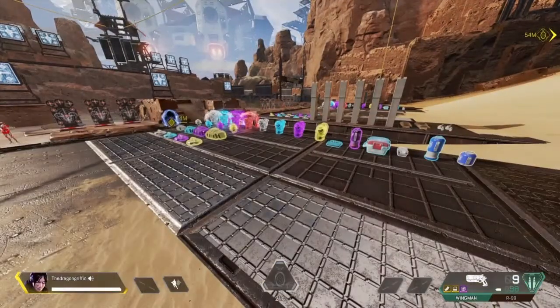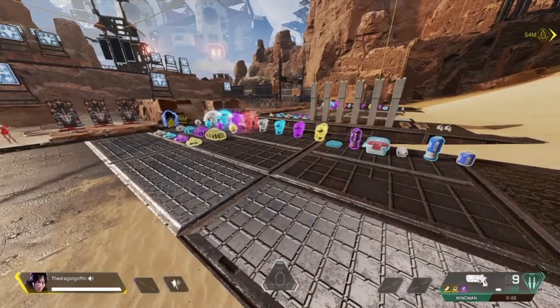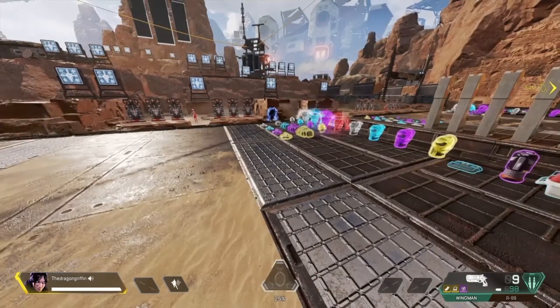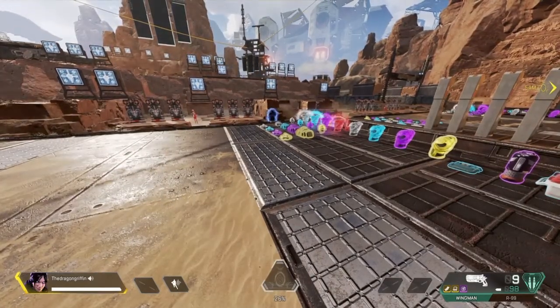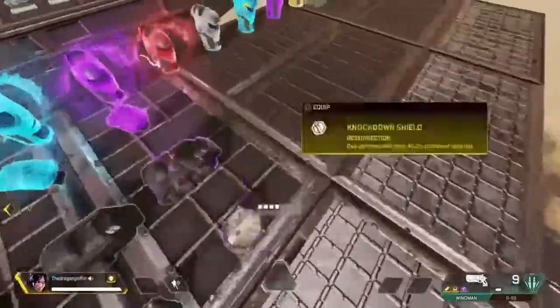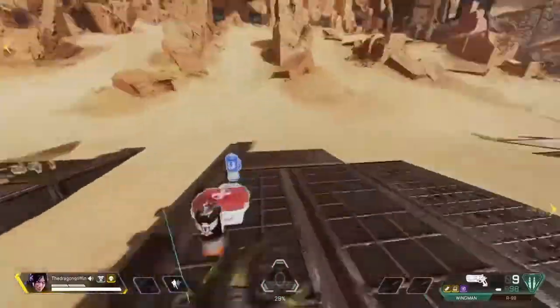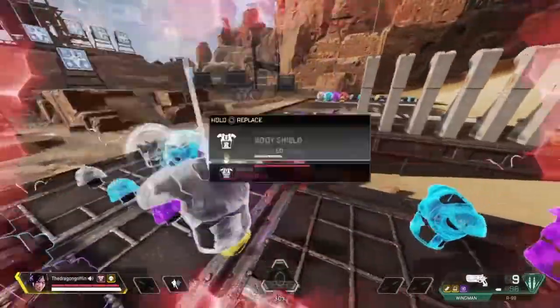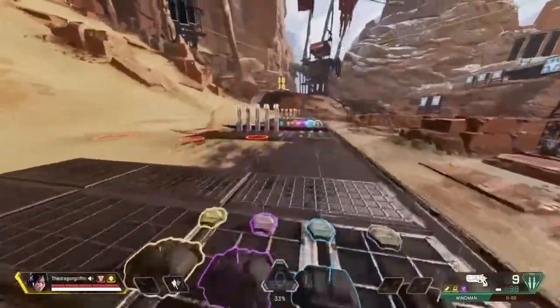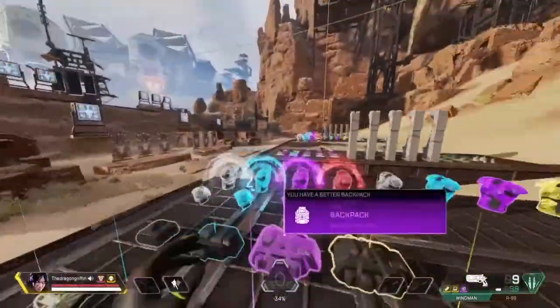Next step: you either have your mic like this — you know, breathing intensely while you're fighting — or like this. I prefer having your mic like this; it sounds good, it sounds normal, even though I have a crappy mic. But I'm poor. Try to level up your armor. So that's basically all the steps to become a sweaty TTV.